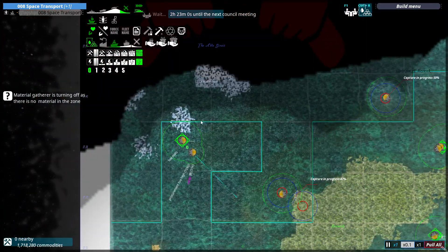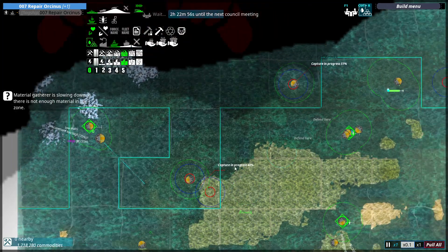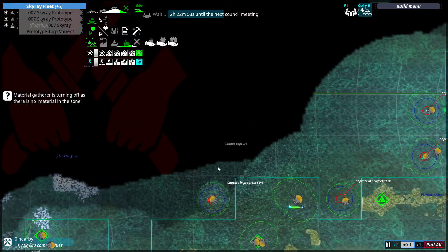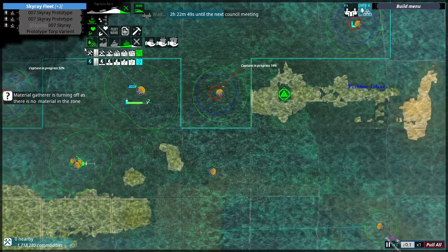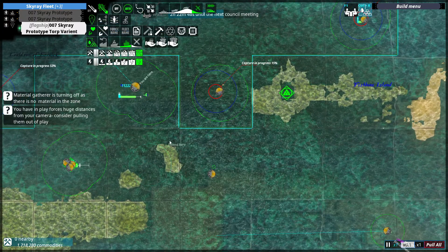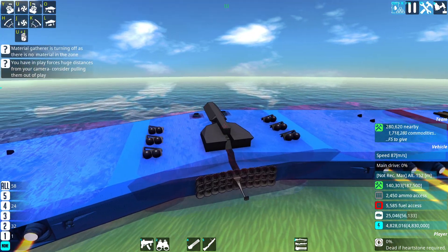How's our capturing going? We're capturing multiple spots, the gatherers are working, the repair officer is slowly moving. I'd like to do a bit of offensive recon, so I'm going to spawn in my flagship — the torpedo Sky Ray. It does have an antenna on the back.